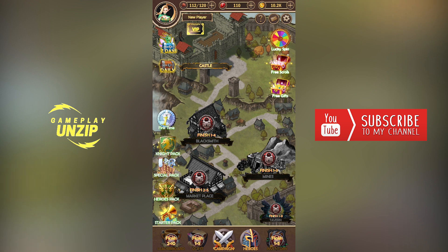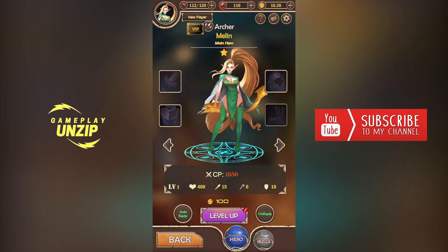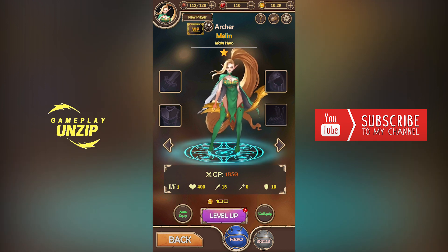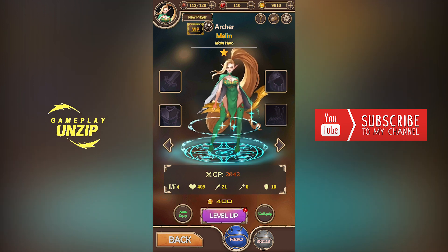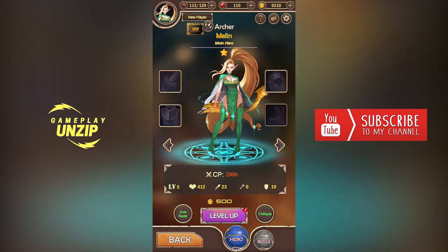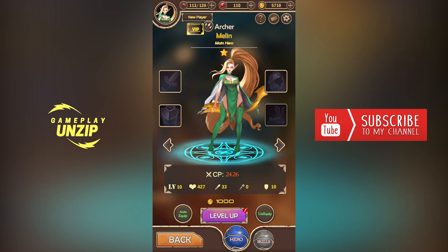Basically in the bottom you'll have only two menus from the start — the campaign and the heroes. From the start you'll have only one hero: an archer. I've already completed two stages. I need to level her up. Twice, third — and the CP is growing. I have enough money to do this. I think I'll give her level 10, leave it at level 10 to see what happens.